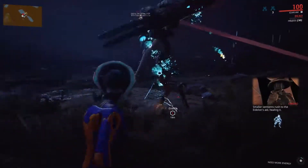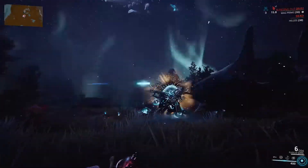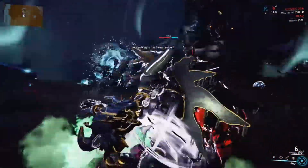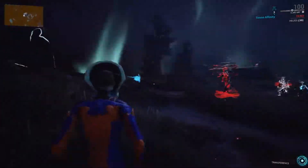As my teammate said, they're little sentiences and we need to stop them because they want to heal the Teralyst. You can see them flying around everywhere. The way to stop them is to shoot them first — they'll get blue and shiny — and then shoot them with your operator power.